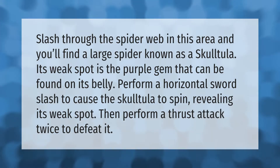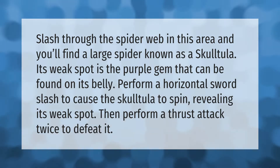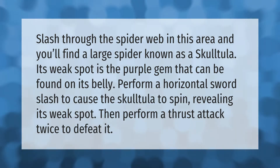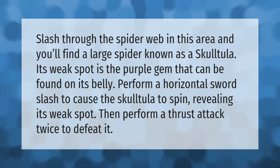Slash through the spider web in this area and you'll find a large spider known as a Skulltula. Its weak spot is the purple gem found on its belly. Perform a horizontal sword slash to cause the Skulltula to spin, revealing its weak spot, then perform a thrust attack twice to defeat it.